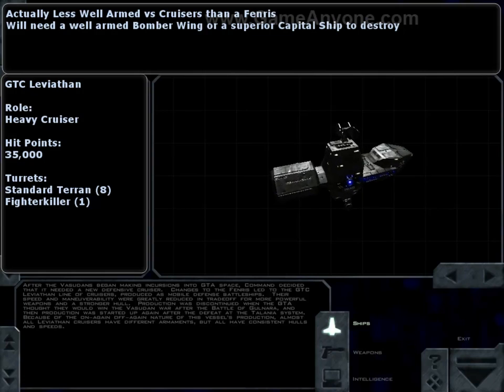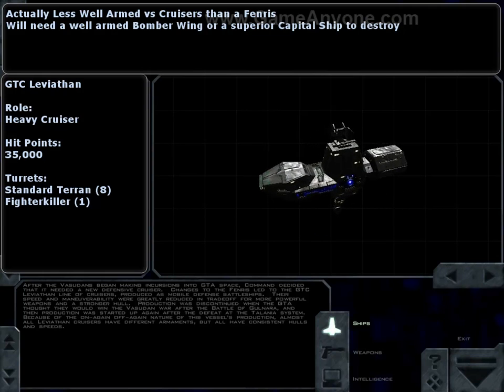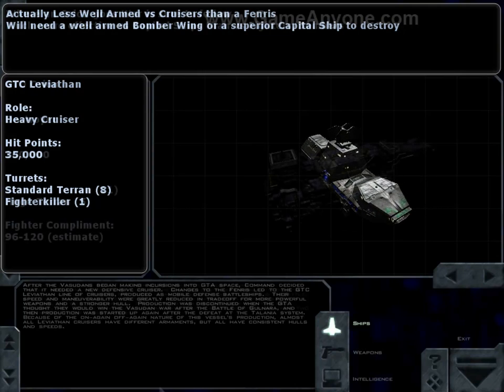And speaking of more hit points, the GTC Leviathan. The first ship in this game named after one of the four chiefs of hell — Leviathan, the great beast, the denizen of the deep, right hand of Satan himself. A bit strange that the GTA used that moniker for a ship, but in most mythology Leviathan simply means big, so we'll go with that. It's actually not as well armed against capital ships as a Fenris, but it has a monstrous amount of hit points for a cruiser, so we'll let it off with that.